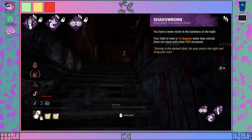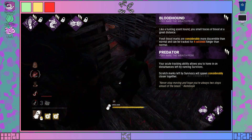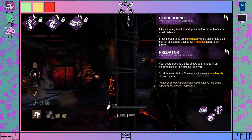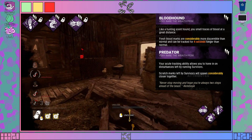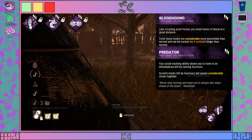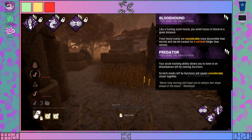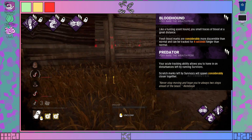The two next perks, Bloodhound and Predator, you would assume would be helpful for newcomers. Bloodhound makes it so that blood on the map is far brighter, for easier tracking. And theoretically, Predator rearranges how scratch marks from a survivor are shown, which should in theory make it easier to track. But in practice, Predator actually makes it much more difficult for people to track as killer, as there is very little scatter in the scratch marks, which makes it so they don't typically appear on walls, and they get obscured on the ground.